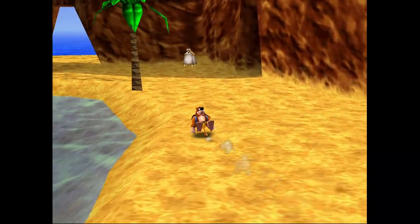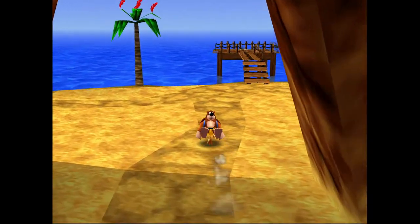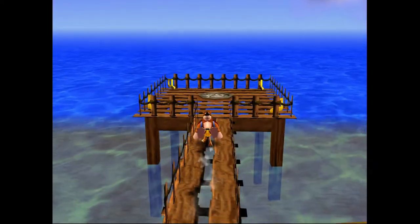On this map, you have to look upwards — in trees, on top of the mast of the ship, and down in the water. You can't just look at what's in front of you and find every single Jinjo.